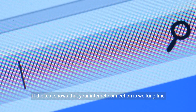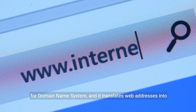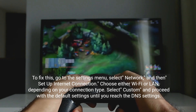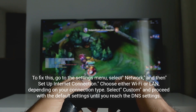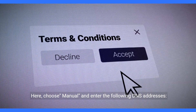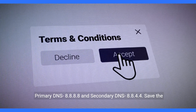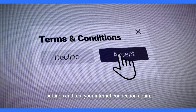If the test shows that your internet connection is working fine, then the problem might be with your DNS settings. DNS stands for Domain Name System, and it translates web addresses into IP addresses. To fix this, go to the Settings menu, select Network, and then Set Up Internet Connection. Choose either Wi-Fi or LAN depending on your connection type. Select Custom and proceed with the default settings until you reach the DNS settings. Here, choose Manual and enter the following DNS addresses: primary DNS 8.8.8.8 and secondary DNS 8.8.4.4. Save the settings and test your internet connection again.